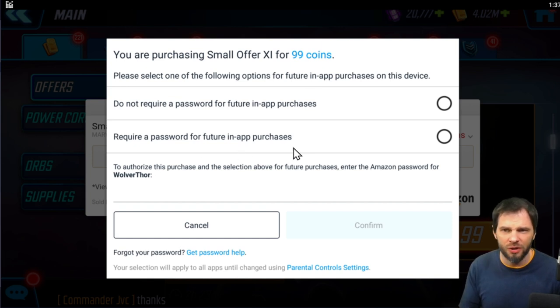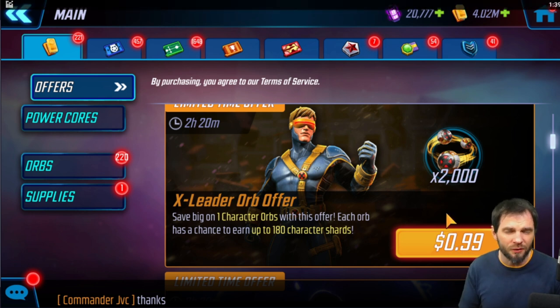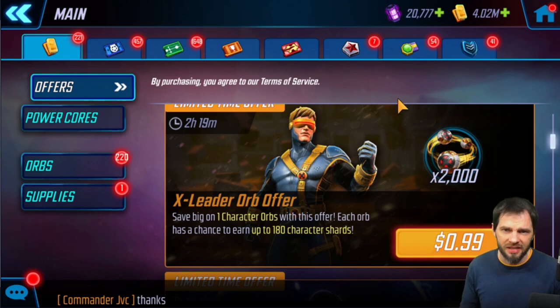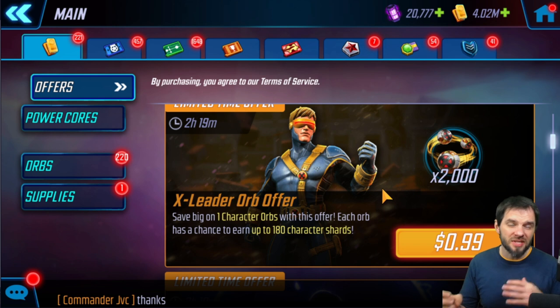A few extra notes: when setting this up for the first time, Amazon or your bank might flag it as a fraudulent purchase. Just contact them and let them know it's legitimate. Give yourself some time to work through that before trying to buy something immediately. Also, if you decide you don't want to buy something, just click off the window and it will go away. You might get an error window pop up — just click OK and move on.